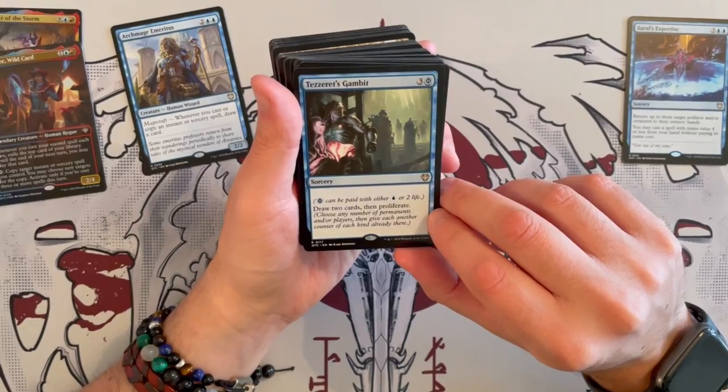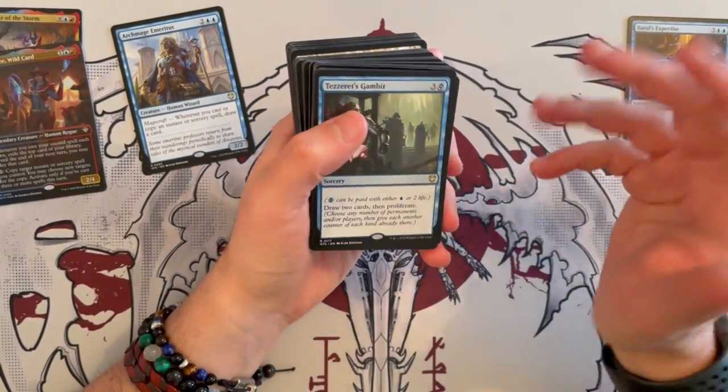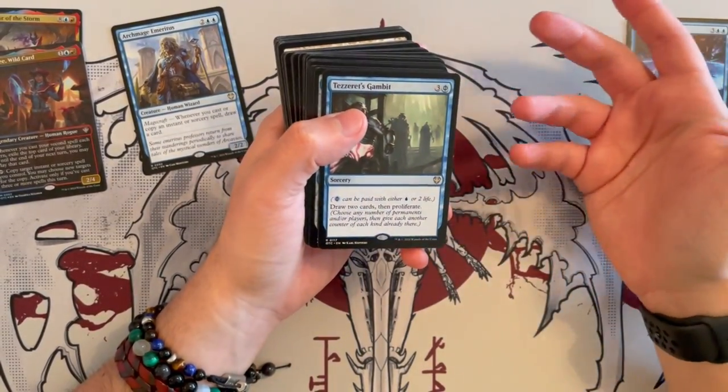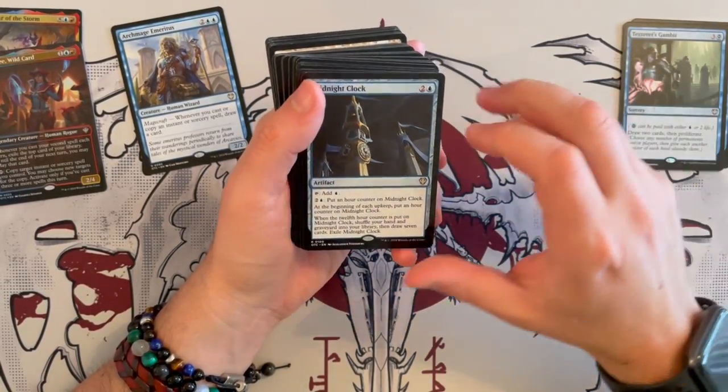Then we have Tezzeret's Gambit — costs 3 and 1 blue. Draw 2 cards, then you get to proliferate. I see why you might want to play this, but I would say this is not synergistic.